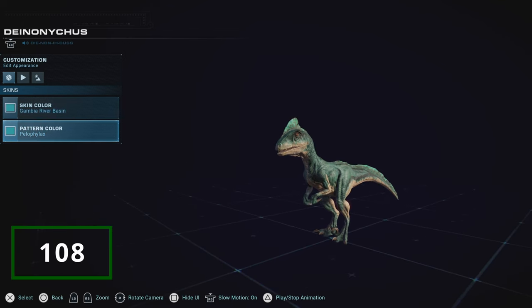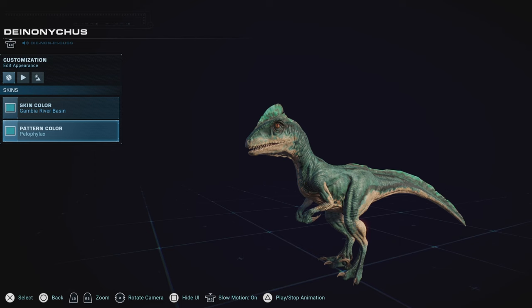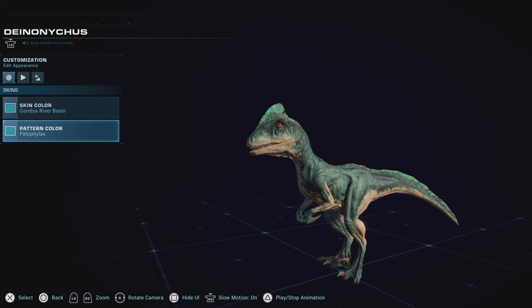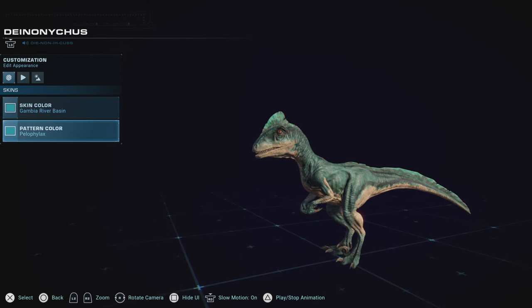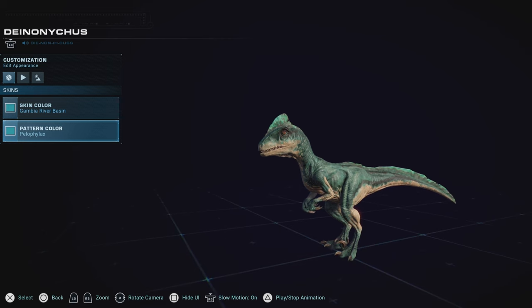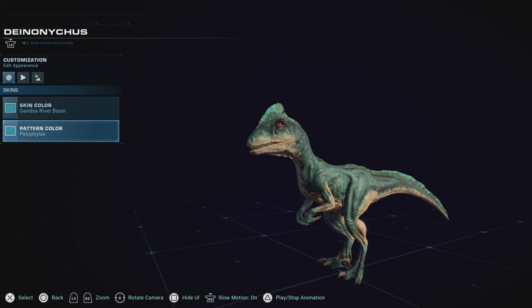Of all the raptors, Deinonychus unfortunately falls very short. The design, while making it stand out, does not really do it justice. Deinonychus is one of the most popular dinosaurs in my heart, but this design does not do it justice. I know it's because the Velociraptor is basically the Deinonychus, but the bizarre choice of its new design doesn't really help it stand out. It had so much potential when first announced for the first game, but they chose not to give it justice. In terms of skins, it doesn't even have that many good ones in this game — mostly lackluster compared to the first game, which is why it is third at the bottom of the list.